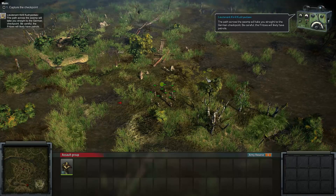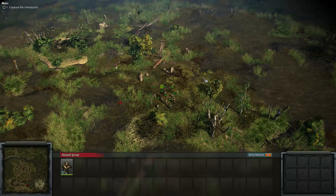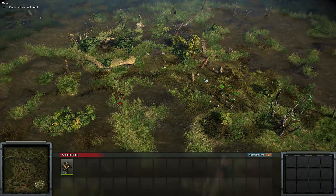The path across the swamp will take you straight to the German checkpoint. Be careful, Fritzes will likely hit patrol. So go ahead and hit that like button for Blitzkrieg 3 and let me know which Blitzkrieg was your favorite and what was your most favorite mission from all the Blitzkriegs.